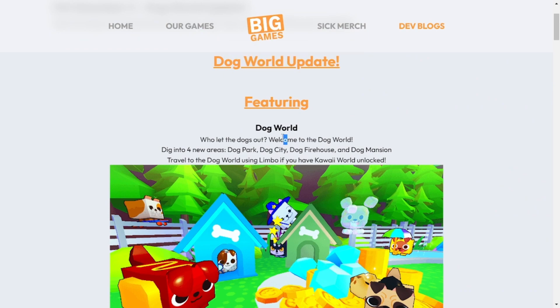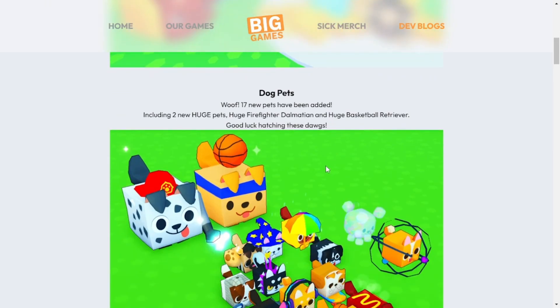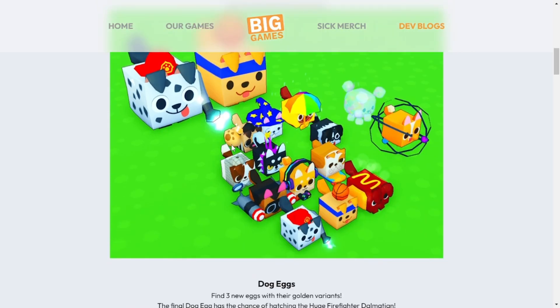Dog world update: welcome to dog world, featuring four new areas — dog park, dog city, dog firehouse, and dog mansion. Travel to the dog world using Limbo if you have Kawaii World unlocked, so you don't need doodle world unlocked. Seventeen new pets have been added including two new huge pets: Huge Firefighter Dalmatian and Huge Basketball Retriever, which the developers call LeBron James.